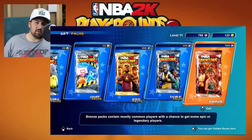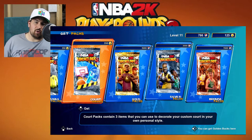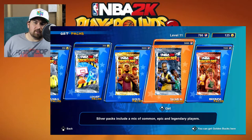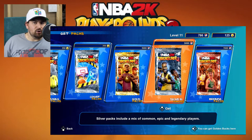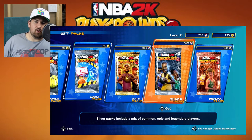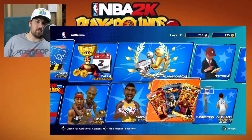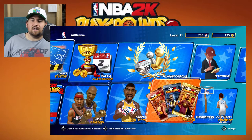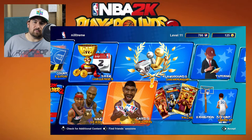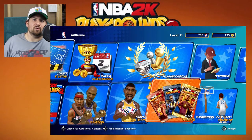The bronze pack gives you more common players, players you might not want as much. The silver pack — that's my Joy-Con drift kicking in there — the silver pack gives you more players you'll know, more popular players, but you'll also get more of the lower level players. The gold pack is where you're going to get all your NBA legends like Michael Jordan, Scottie Pippen, LeBron — all those guys. The issue is that when you open packs and spend your in-game currency, you can get players you've already unlocked, so you may do this forever and still won't get all the players.